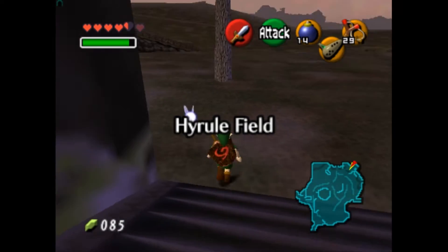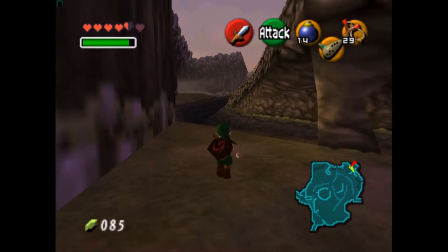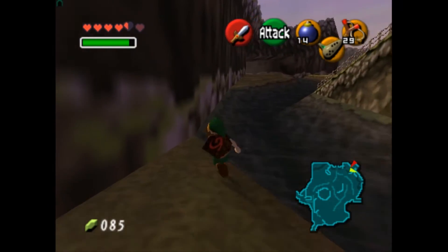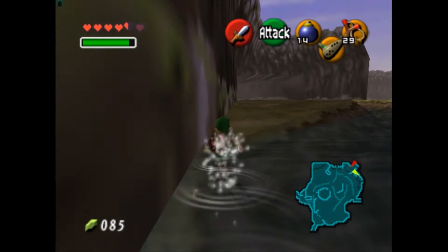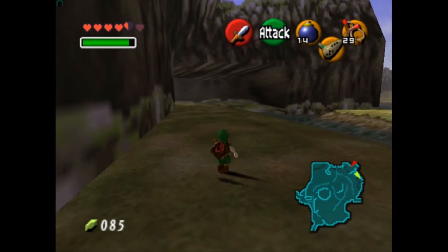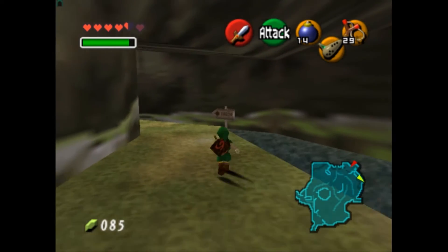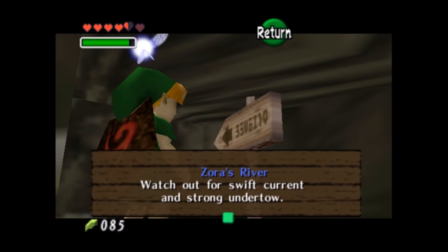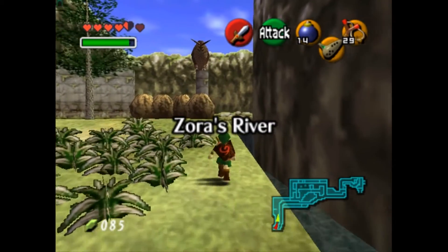Now that we are back in the field, we are going to go to Zora's Domain. Now it's morning — we have to go over here. If we read the sign, it says: Zora's River — watch out for the swift current and strong undercurrent. And we have Mr. Owl!